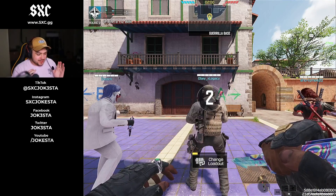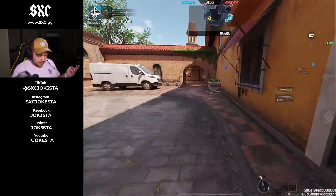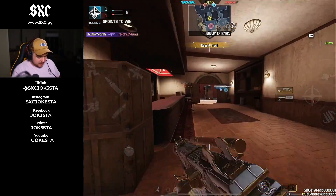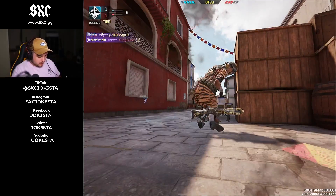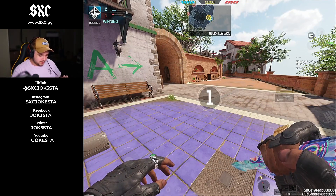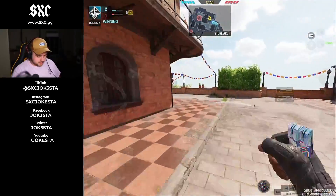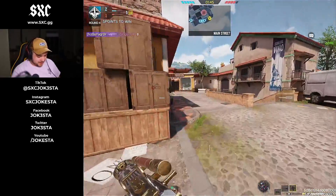I think Slimshots are going to be the most overpowered thing in COD Mobile. Everyone's gonna be swapping over to this — you can pull out the QXR or the QQ9 and rush the spot. Everyone's gonna be so lost. Let's go find this guy — holy moly, there were two of them! I'm gonna try to rush A long with the Slimshot activated. I could probably push these guys without them noticing — they'll be like, how did you just kill me this quickly?